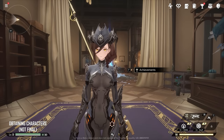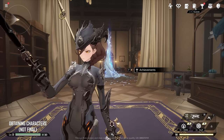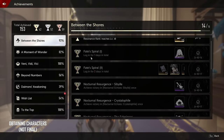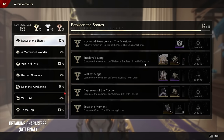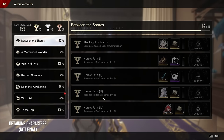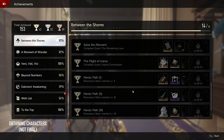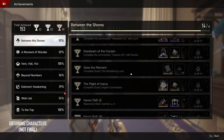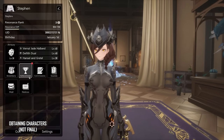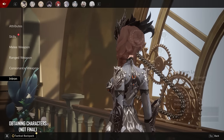There is currently no gacha in this technical test because it is a test, but in the future the system may change. For now, you can collect characters from the achievement section — you can get characters from logging in, daily login rewards, completing certain missions, commissions, story content, reaching higher levels, and world levels. That's how you currently obtain some characters and legendary weapons, other than crafting weapons. Sometimes you'll get a recipe, and you can also obtain character dupes from achievements — the more you play a character, the more you can unlock their dupe, which is really strong.